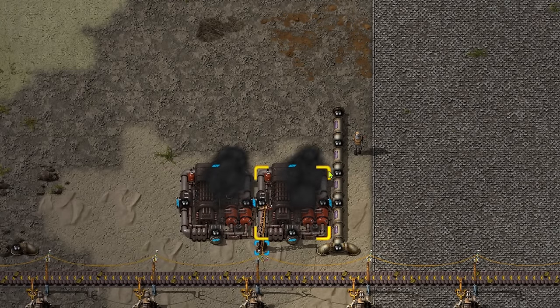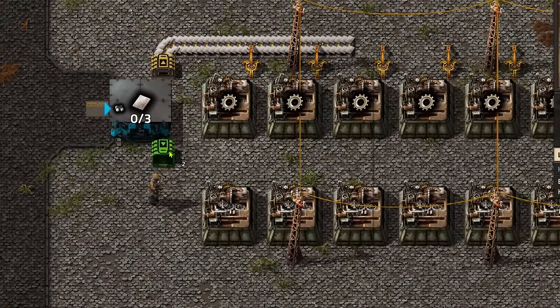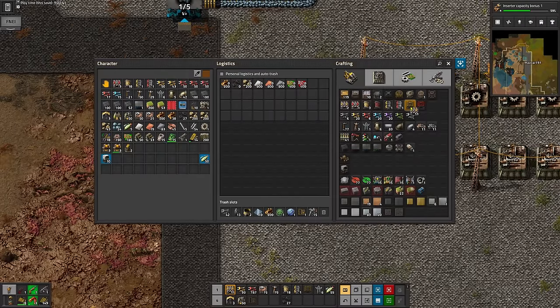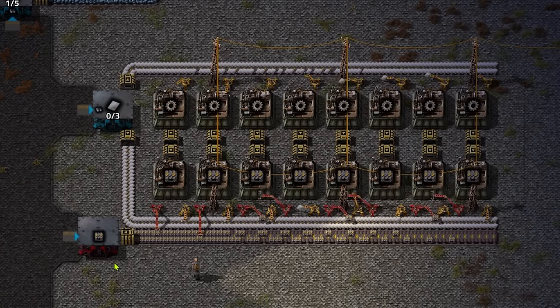I made use of these loaders, which Crastorio added, an abandoned feature of vanilla Factorio apparently. They can simply run a belt directly into or out of a building and they don't even need power. They let me make a yellow belt production line that looks like this since the ratios line up nicely. This is probably the single neatest thing I built in this whole run.